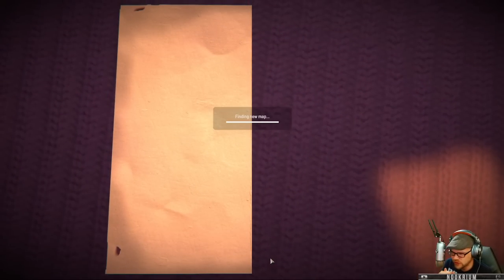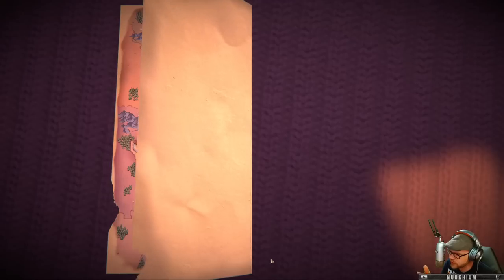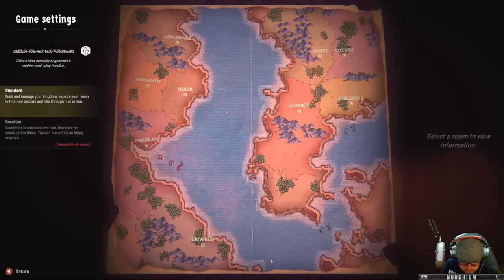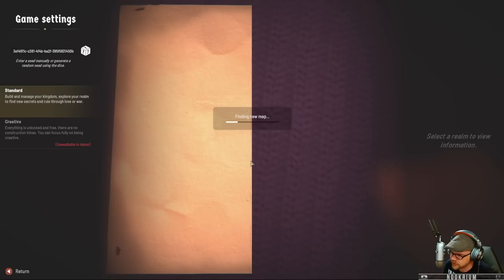We get a random map each time and we're going to choose a region on this map. Now there's more than just building a colony here — there's some sort of romance characteristic to the game, and there's also some war stuff. There's a lot of little things in there. We're building and managing our kingdom, exploring our realm to find new secrets, and ruling through love or war. Let's redo it and see a different look.